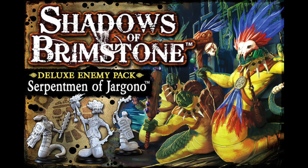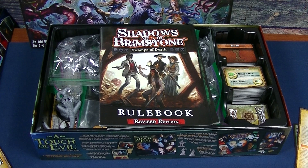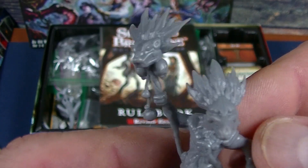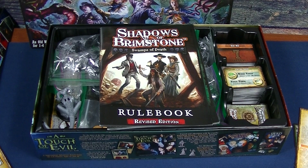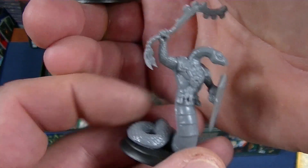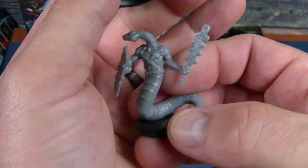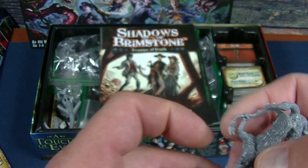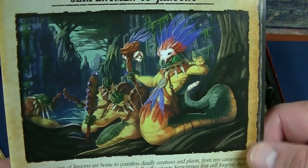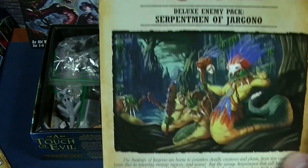This is a deluxe enemy pack and it comes with quite a bit of stuff. First of all, you're going to get seven models. There's the Serpent Men Shaman — built up with his headdress and staff. And then there are two additional model types for the Serpent Men: one with a club and one with a blade, and they both have shields. You get six of those models plus the Shaman for seven total. To me, the Serpent Men just look like something that belongs in the swamps — I'm really surprised they weren't included in the core set to begin with.